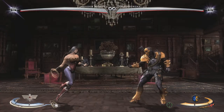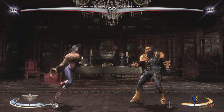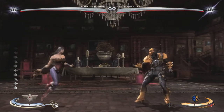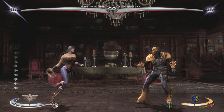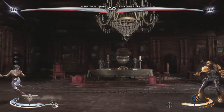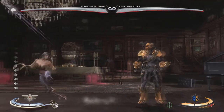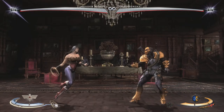Now let's cover movement. Walking is done by holding forward or backwards, but it's quite slow. Dashing is a more reliable way to get around — back or forward dashing is done by clicking back or forward twice on your analog stick or D-pad. Back dashing takes a little longer; forward dashing is quite fast and you can dodge some attacks with it. For example, if Deathstroke is about to do an attack and you back dash, he misses and you might get a free attack from a distance.